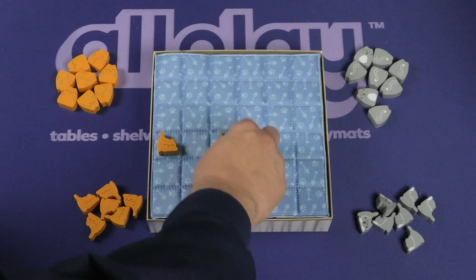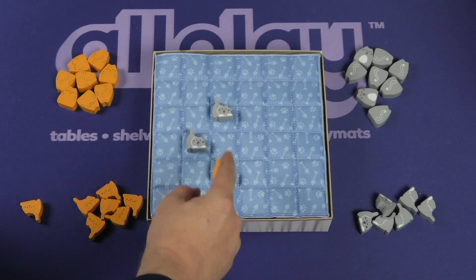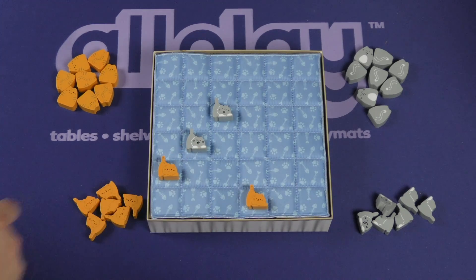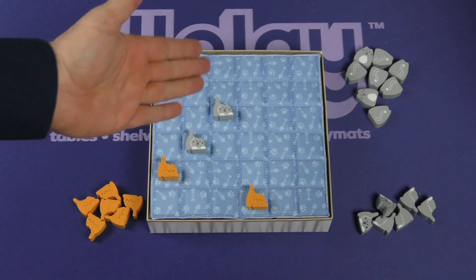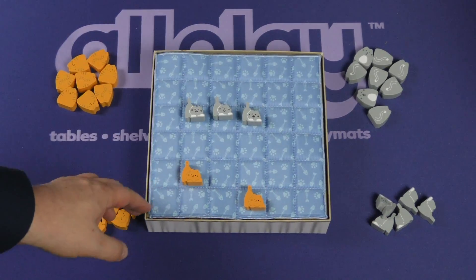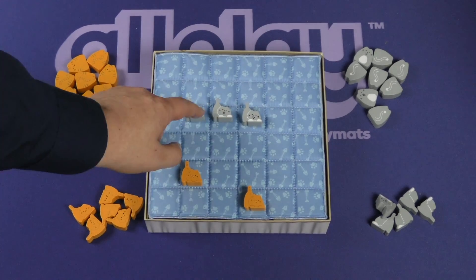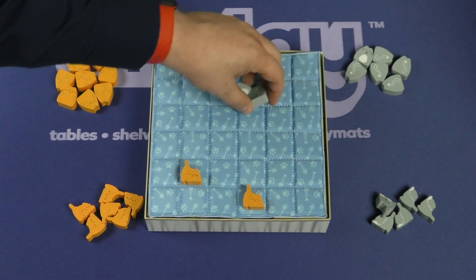So let's say I went here and booped this kitten up. The gray kitten can place one here, booping this kitten right off the board and this one down here. This is important because if I place an orange kitten here, he cannot boop these two. When you have two in a row, they can't be pushed. And if you ever make three in a row of kittens, all three of those kittens are removed from the game.